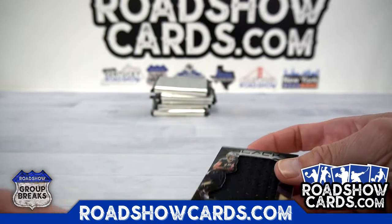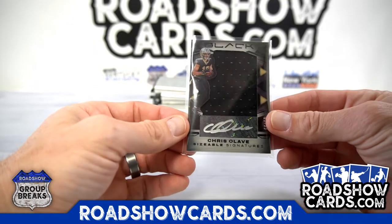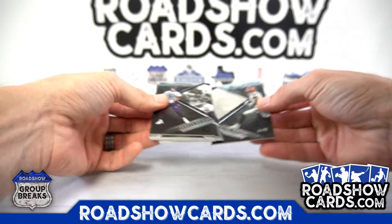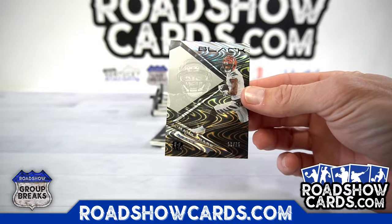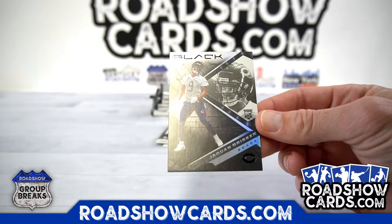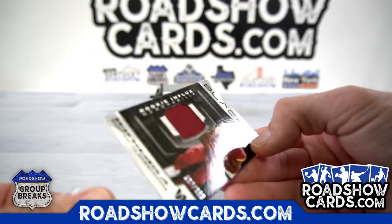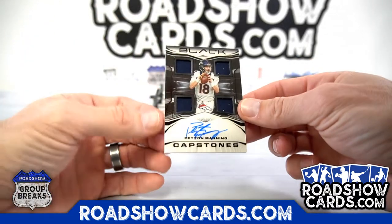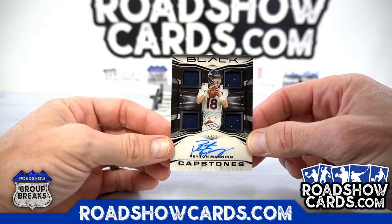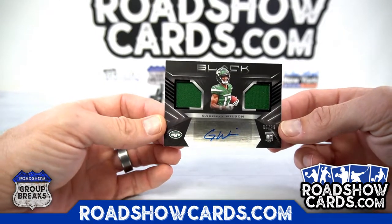Layton, Andrew, it's a cool card. Ja'Marr Chase to 75 for the Bengals — Josh. Brisker for the Bears, Brighton Robinson Jr. to 150. Washington — Layton. Peyton Manning 15 out of 15 Acetate Quad Jersey, that's awesome — Broncos. And a Garrett Wilson to 99 for the Jets — Tom.